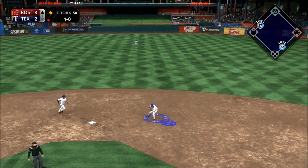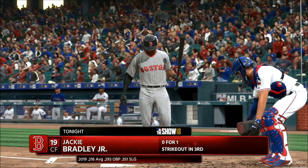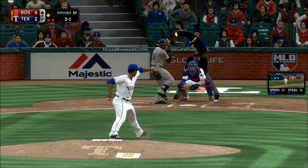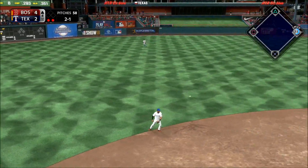Bouncer up the middle — to his right, Profar. Throw on to first — and Pence is turned away for out number two. Now the 2-1 — slap hard the opposite way, and a base hit that'll get the run in from third.